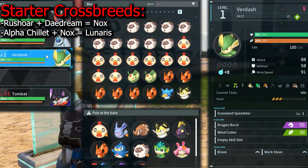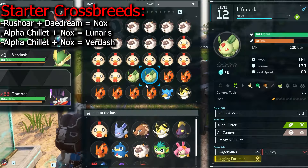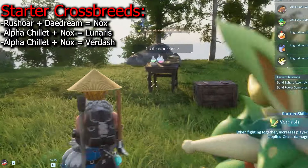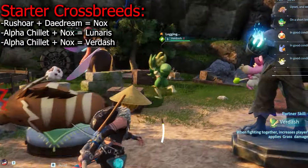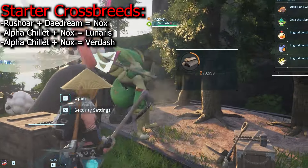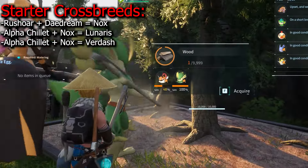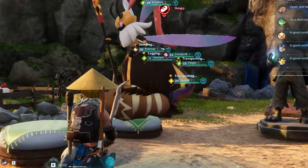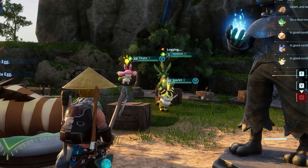You can also get a Verdash with this same combo — and Verdash is even better. Verdash has handiwork level 3, planting level 2, lumbering level 2, transporting level 2, and gathering level 3. That's a very versatile pal for your base. There are hundreds of unique crossbreed combinations you can experiment with, and we haven't even started talking about skill inheritance or other passed-down traits. If you want to make the ultimate pal, you'll need to breed the best of the best — but this guide is just intended to get you started.